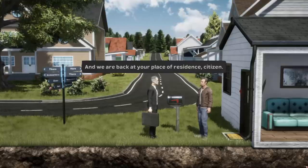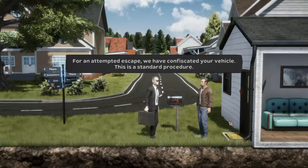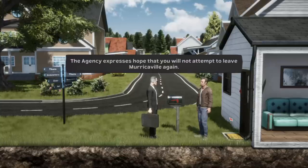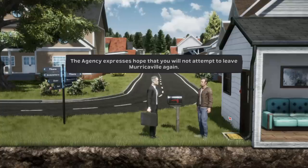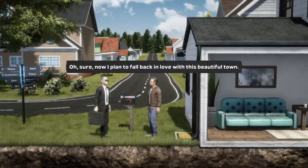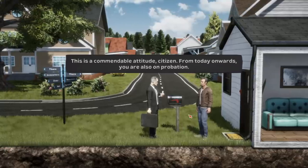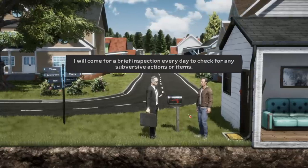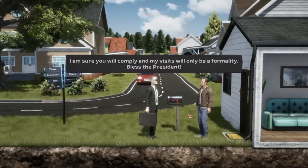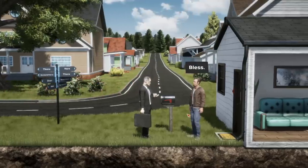We are back at your place of residence, citizen. For an attempted escape, we have confiscated your vehicle. This is standard procedure. You're also prohibited from buying or registering a new one. The agency expresses hope that you will not attempt to leave Muricaville again. From today onwards, you are also on probation. I will come for a brief inspection every day to check for subversive actions or items. Bless the president.